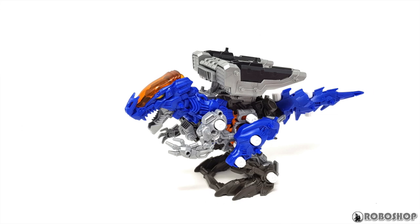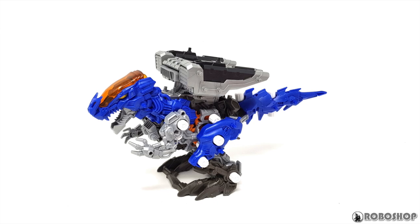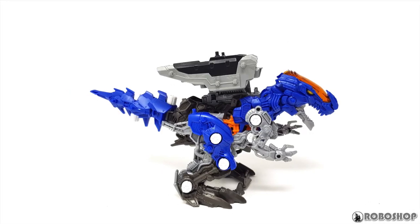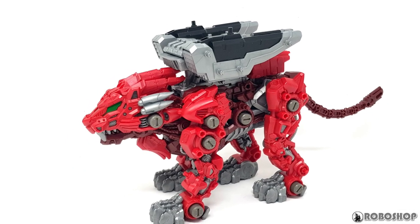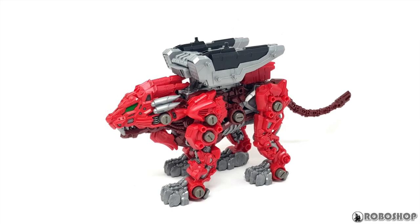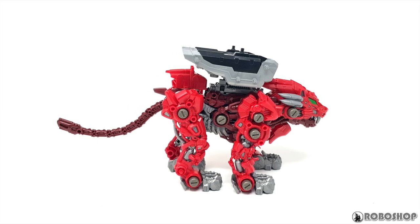Here's the ignition booster on the Xenorex, and I have to say I'm kind of pleasantly surprised by how well it works. It adds some nice bulk to the Zoid, but if you look at it from the side it's really not that overpowering. I do think it's maybe a bit too big for the Burning Liger — still looks okay, but the Burning Liger already has this kind of rectangular appearance because of what the mane looks like, and the ignition booster kind of emphasizes that.